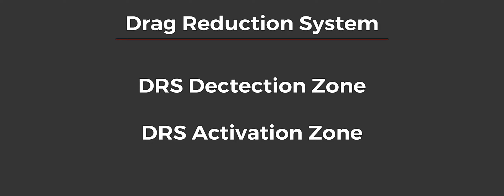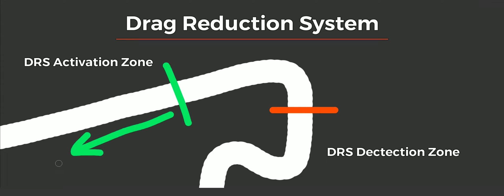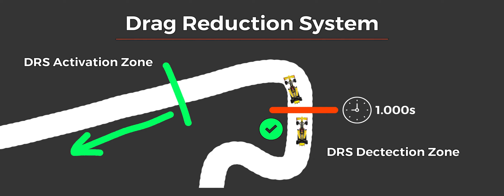That's where the DRS detection zone comes in. The detection zone is a line across the track, a little before the activation zone. The activation zone will be a long straight where it is safe for the cars to open DRS and race with it. What happens is, every time any car hits the detection line, a little clock starts. And if any other car crosses the line within one second of the first car, that second car gets a notification that they can use DRS in the upcoming activation zone. In short, you must be within one second of the car ahead at the detection point to be able to use DRS. This is referred to as the DRS range.